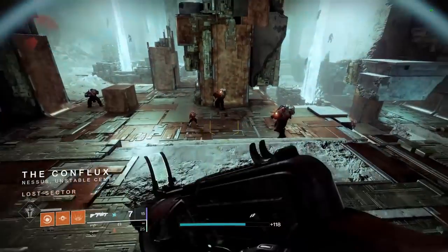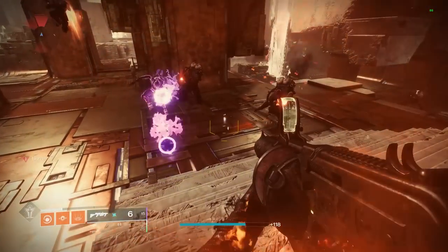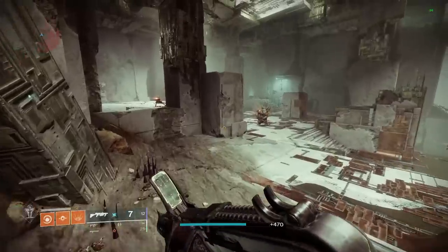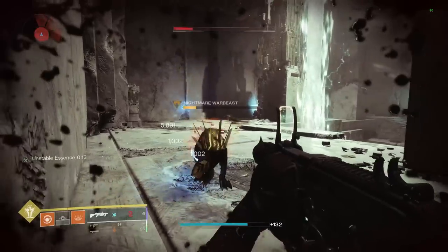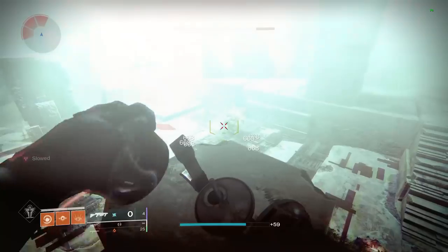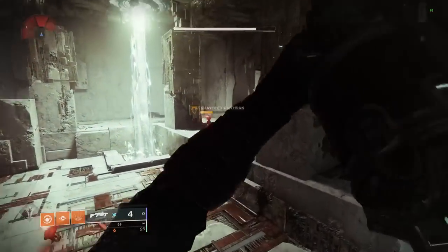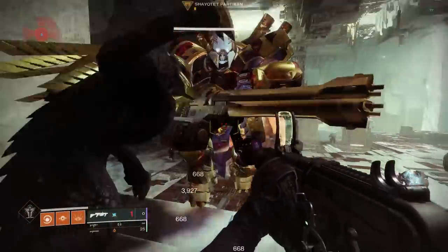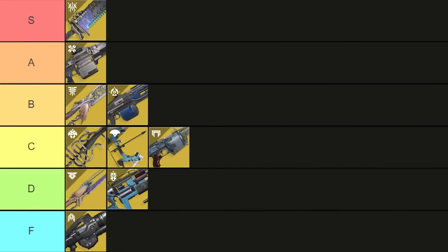Exotic heavy grenade launchers are actually pretty good in Destiny. First up is the old classic the Prospector. This weapon used to melt bosses but it's now more so used for launching yourself across the map. With a buff and a meta shift back towards grenade launchers it would become really strong again, but it just isn't shining right now. Overall it's pretty mid, so another C tier option.